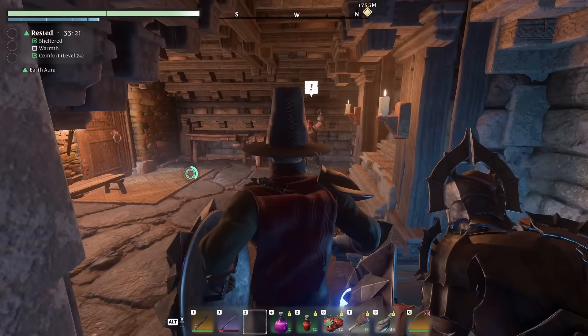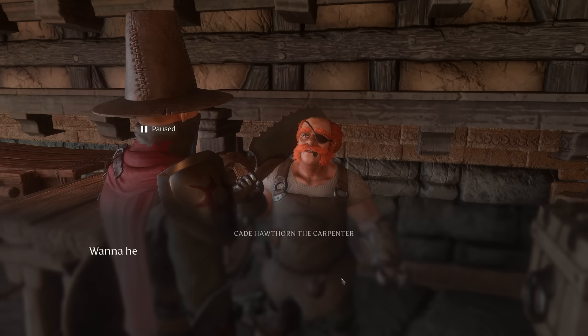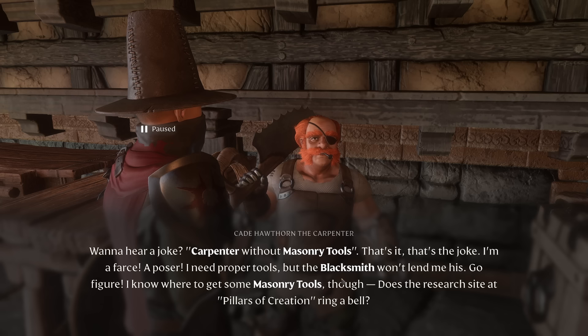What does the carpenter have to say? 'Want to hear a joke? Carpenter without masonry tools. That's it. That's the joke — I'm a farce. I need proper tools but the blacksmith won't lend me his. I know where to get some masonry tools though — does the research site at Pillars of Creation ring a bell?' Stone fence and nine more crafting options at the carpenter.